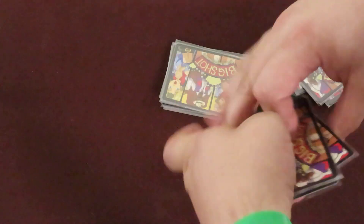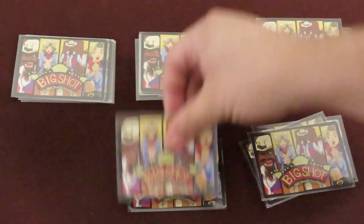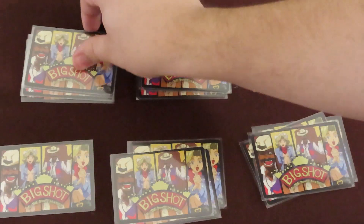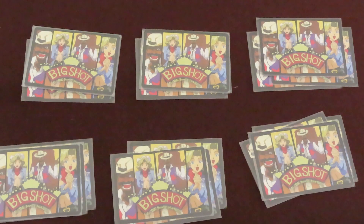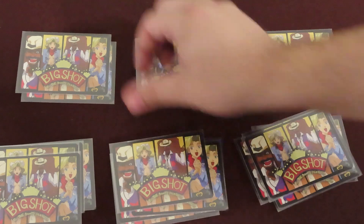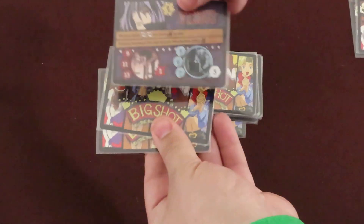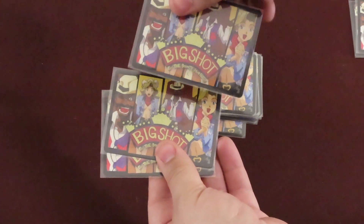Now you'll create the criminal draw deck based on the number of players in the game. From each criminal deck, draw cards and create a new draw deck. With 2 players, draw 3 from each deck. With 3 players, draw 4 from each. And with 4 players, draw 5 from each. Shuffle this new deck and add the Vicious card to the bottom. Shuffle the bottom 3 cards of the deck so the Vicious card will be one of the bottom 3.